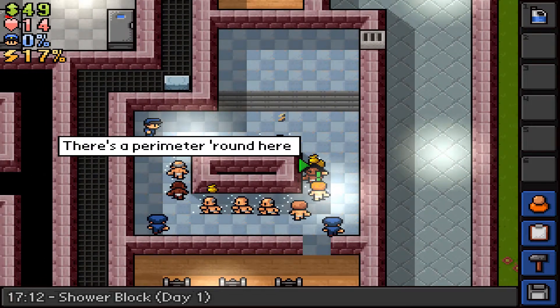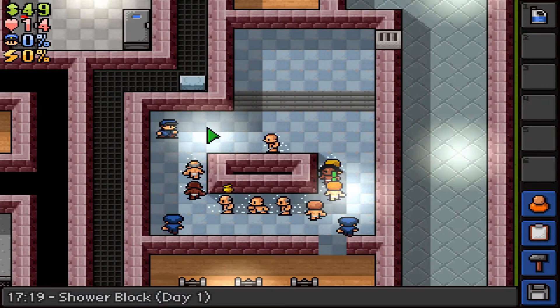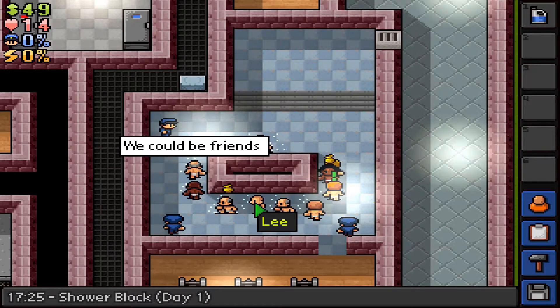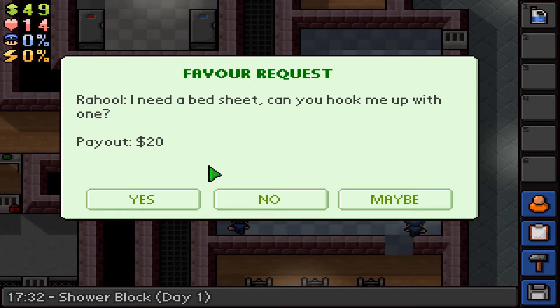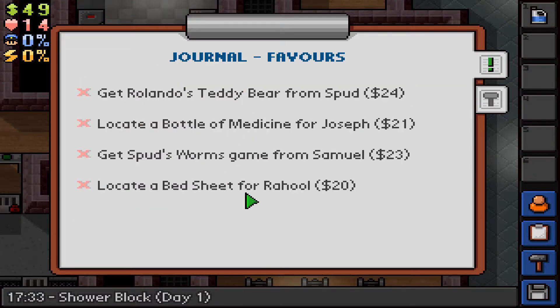You have to go to the shower - nice public shower, guards are watching. The showers get rid of your fatigue very fast. Rahul needs a bed sheet, can you hook him up? That doesn't seem too bad. We'll try not to take too many jobs because then it just gets crazy. I'll work these down throughout the days.